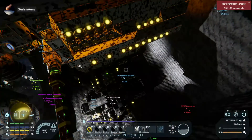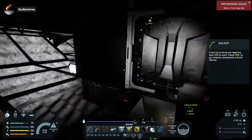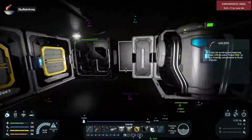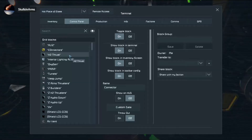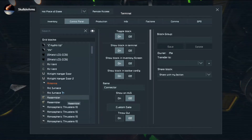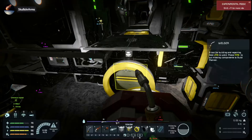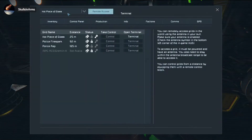This one is even harder to get lined up, especially since I have no clue where I'm at. And these doors take so long to open and close. The thing that I can potentially do — I just need to find an antenna. Broadcasting radius, we're gonna go to about 100 meters. We want to remote access.